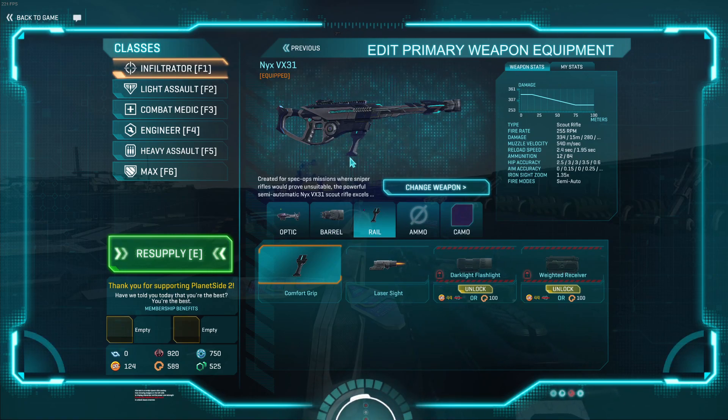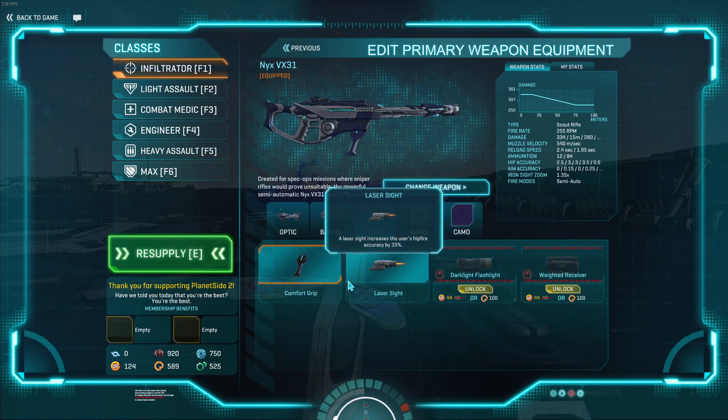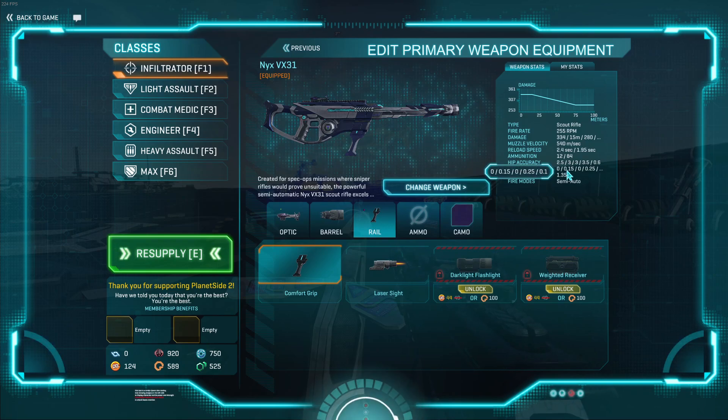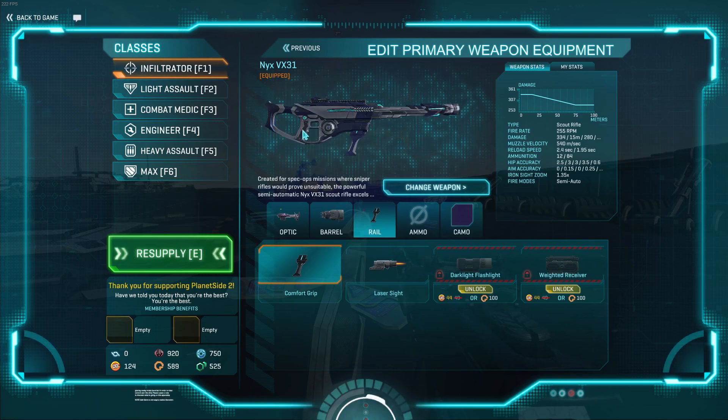In the rail, your pick is up to you. I like the comfort grip because you just swap to it faster, which is really nice — it's just a convenience pick. The laser sight is fine if you want to try and be a little bit better at hipfire, just be warned that it's still not very good no matter what you do. The weighted receiver is difficult — the gun already has a pretty good moving cone of fire anyway, and losing 33% move speed while aiming down sights is pretty big. I don't like it as it makes you too easy to counter-headshot.